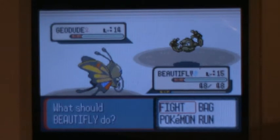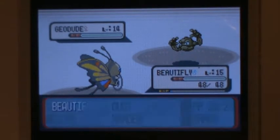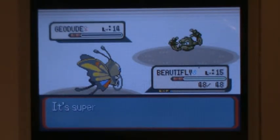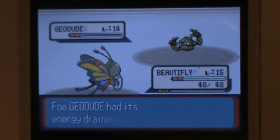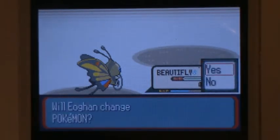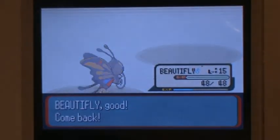Roxanne's a Rock-type Gym Leader, so you would expect her to pose a challenge. But Beautifly, Surskit, and Wingull all have super effective moves. Beautifly got a crit, that's nice, because Beautifly and Surskit can't actually one-shot this thing even though they have 4 times effective attacks. If you blamed it on their stats or how awful Absorb and Bubble are, doesn't really matter — they can't do it either way.